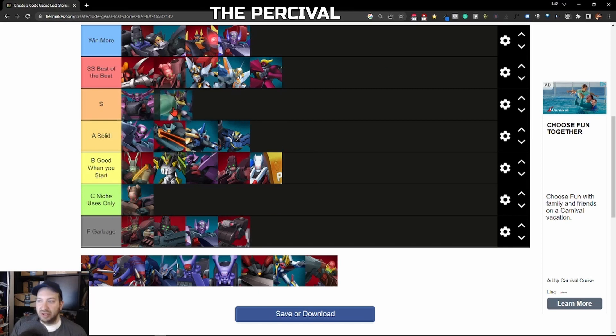Next we have the Percival — easy S Rank, close to SS honestly. This thing has the second highest attack of any Nightmare Frame in the game, melee-wise of course. High defense, it's a lance, and it was free to acquire. The attack range is great, the special is also really good, and this thing is extremely powerful. I even use it with Rank 2 melee and other lower units because it's such a powerful Nightmare Frame. When you upgrade enough the cost isn't that bad. For a free Nightmare Frame, what a gift — it's an absolute monster. I absolutely love the Percival.